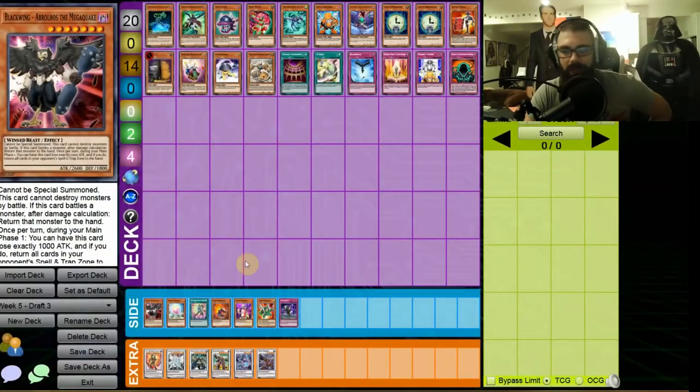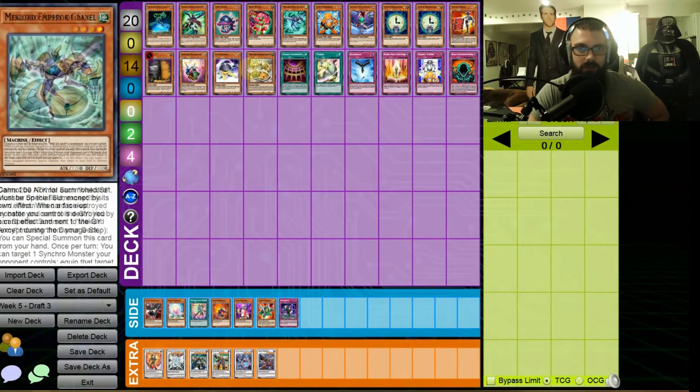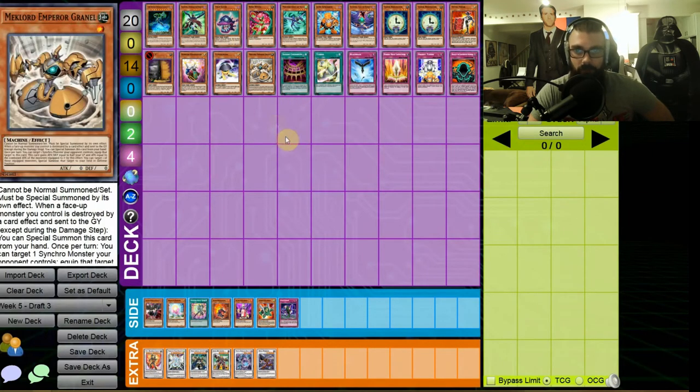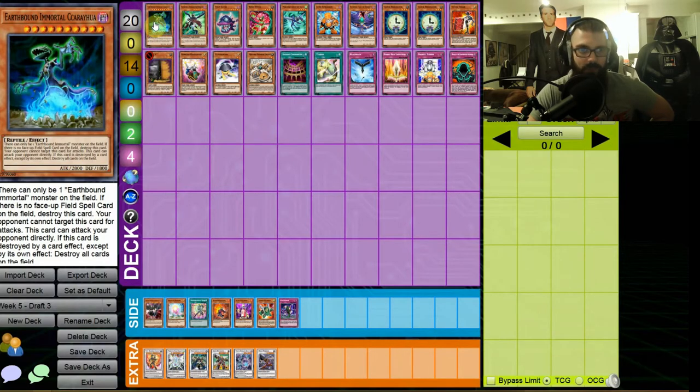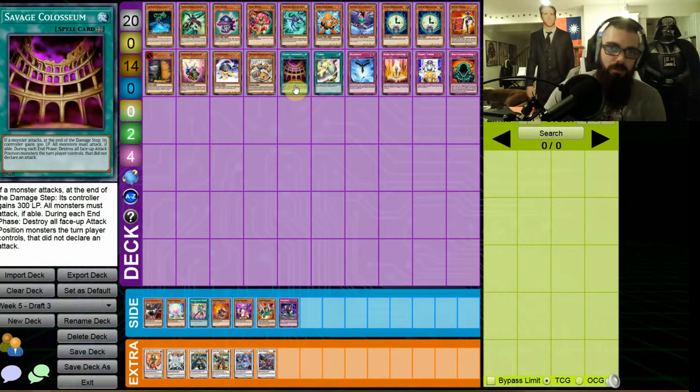Unfortunately, we only had one playable Synchro monster: Junk Destroyer. He's going to be kind of difficult to get out with the level combinations we have, especially since we can't use all our Tuners beyond the first. It is possible — we'll use Junk Synchron, preferably with Grinnell or Tuningware, and one of our level 4s. That's our best bet, but I don't think we'll get that out reliably — it's not going to be our main win condition. Our main win condition is unfortunately going to be this Earthbound Immortal. It has to be Normal Summoned with two tributes, and I 100% need to have Savage Coliseum on the field. Not a great strategy, but it's something.